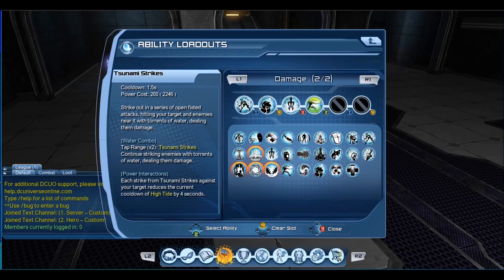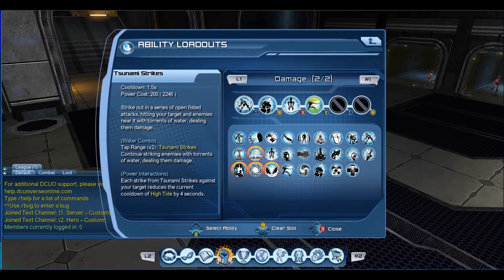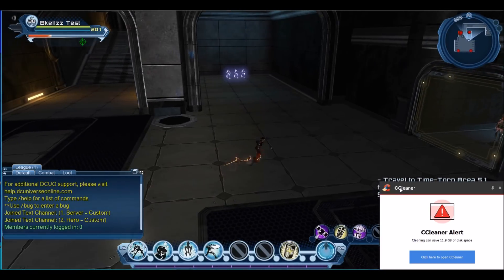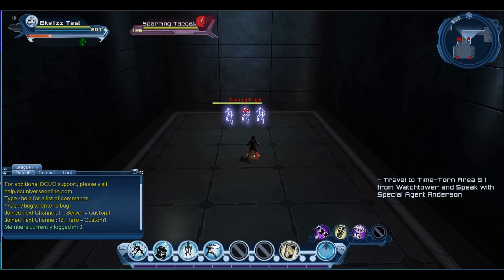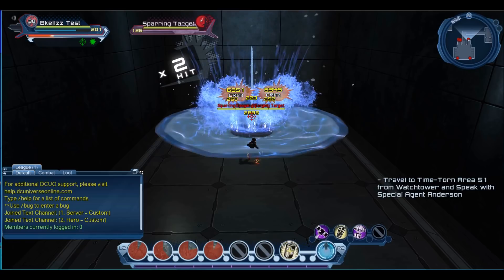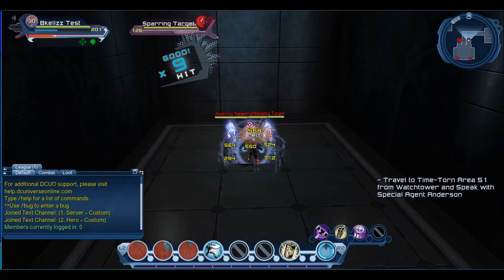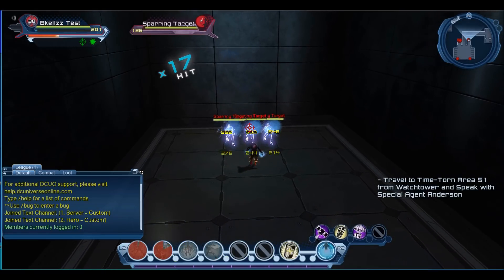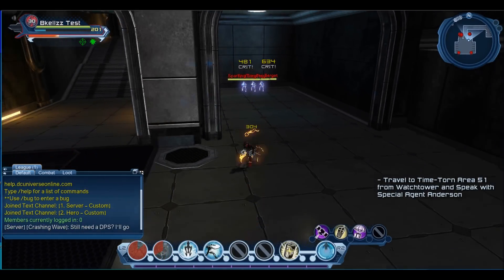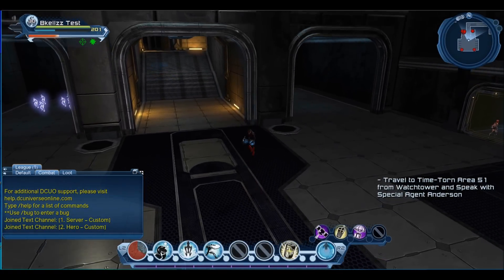Tsunami Strike is a combo. You hit two times at range afterwards to reduce the cooldown of High Tide — four seconds less cooldown per strike. You do two combos and then go straight into High Tide again. It looks pretty cool — you're basically a water bender, which is what I'd like it to be. Right now though, that does less damage than just hitting one move the entire time, so hopefully that gets fixed.